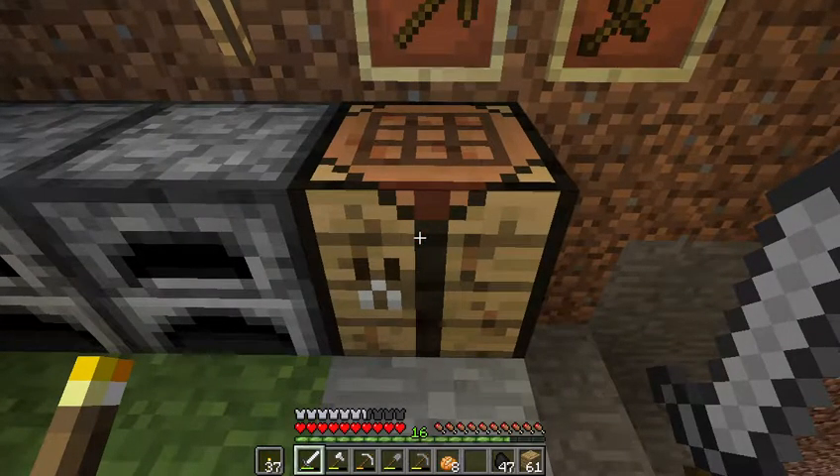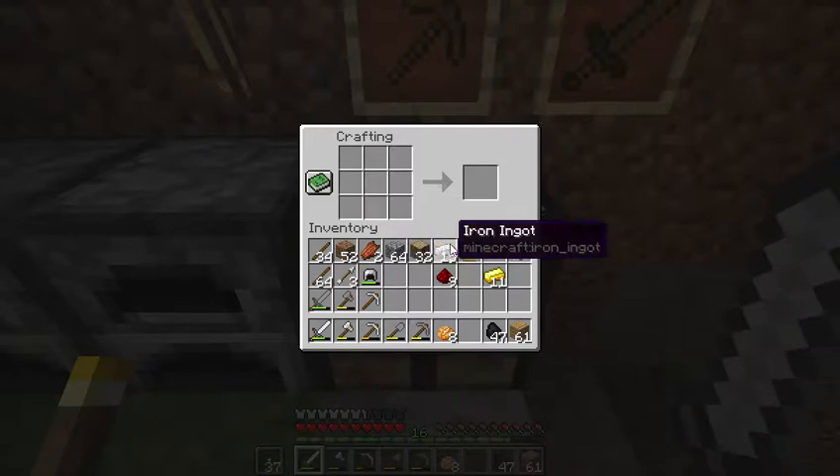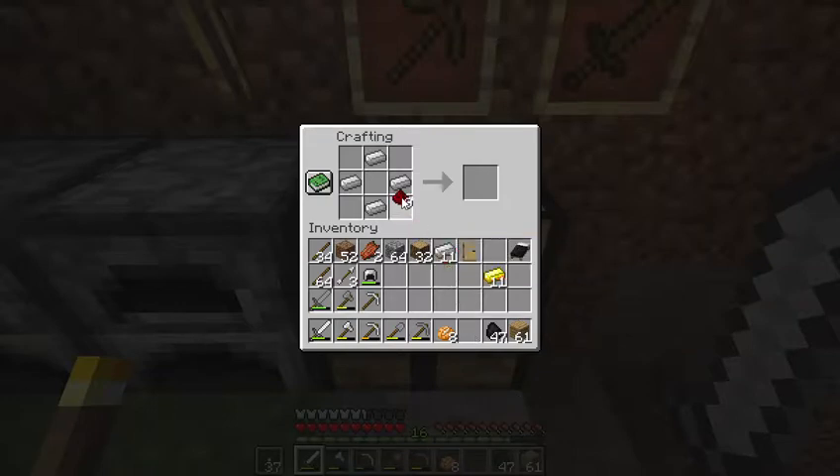When I go exploring I like to have a few items available. I have a travel bed — you never know when you need to sleep — and an extra door in case we need a quick shelter. I also want to make a compass so I can always find my way back to my spawn point, and a clock so if I'm underground I'll know what time it is. Let's start with making the compass using iron ingots.